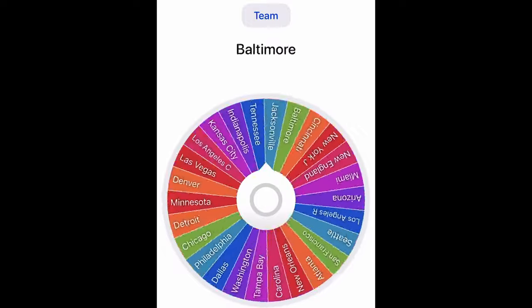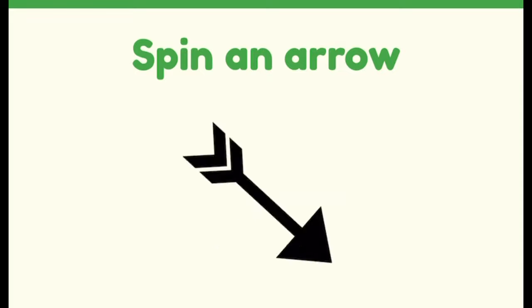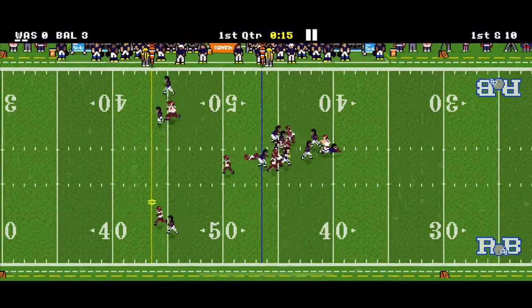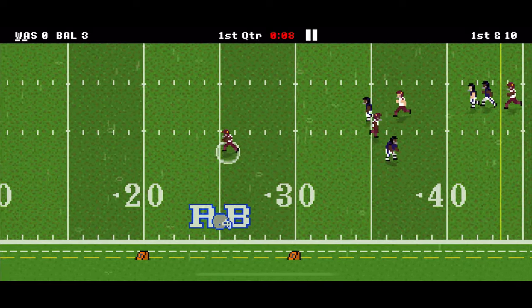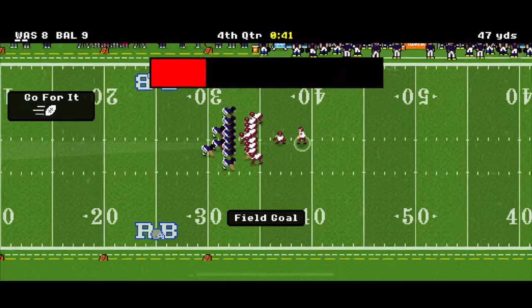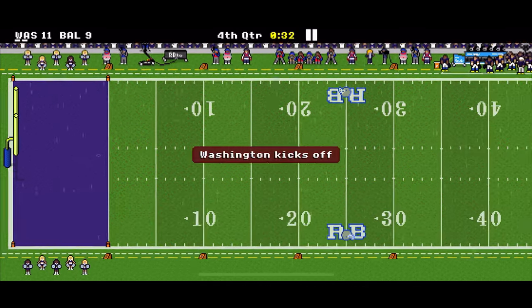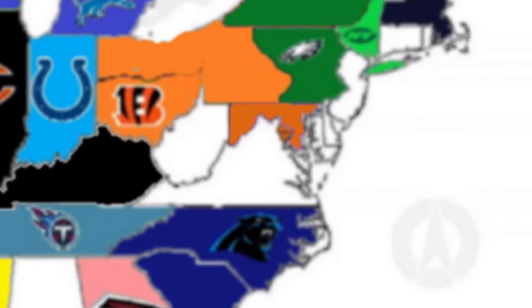In round 14, the Washington Commanders are going to attack mostly east, but they're surrounded by Baltimore, so they take on the Ravens. In the first quarter, Taylor Heineke hits Terry McLaurin, who breaks a couple of tackles and scores a 54-yard touchdown. In the fourth quarter, the Commanders get a field goal to make it 11-9, and they go on to win 14-9 and take over Baltimore.